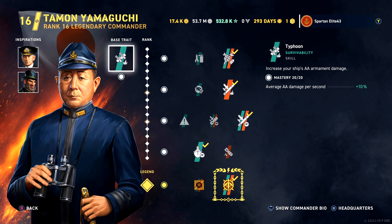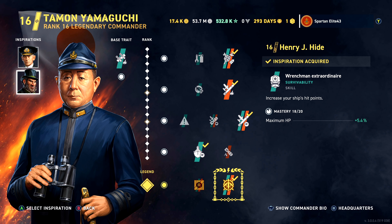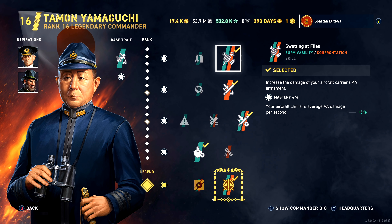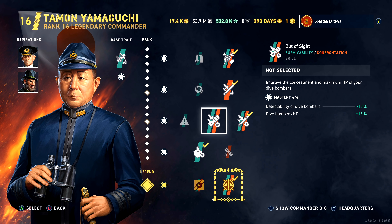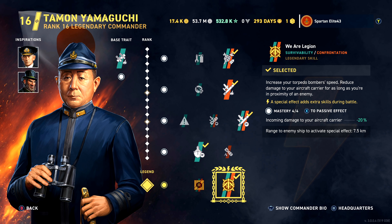Let's look at our commander. We are using Taemon Yamaguchi. We have our commanders as Jerzy Swirsky and Henry Hyde for the extra hit points and concealment. We have Swatting at Flies, One Way Ticket, Hidden Threat, Look at Me Now, and We Are Legion as our traits.